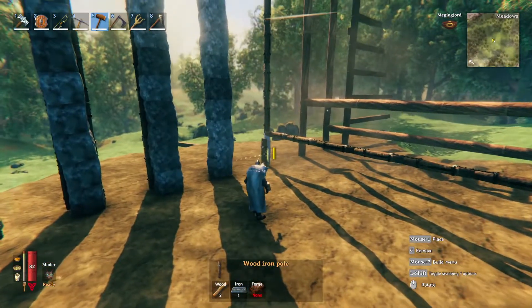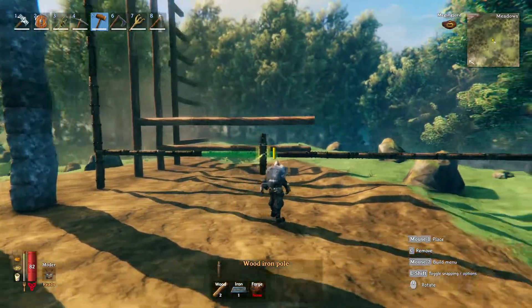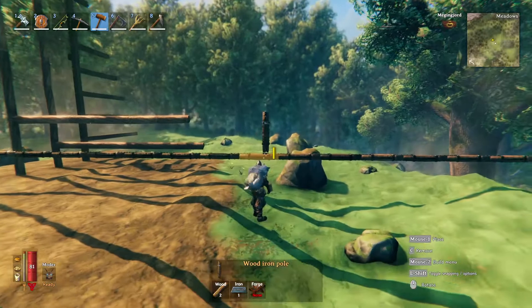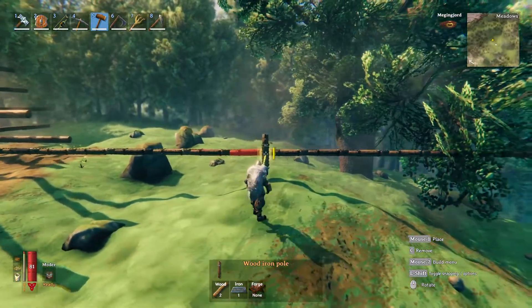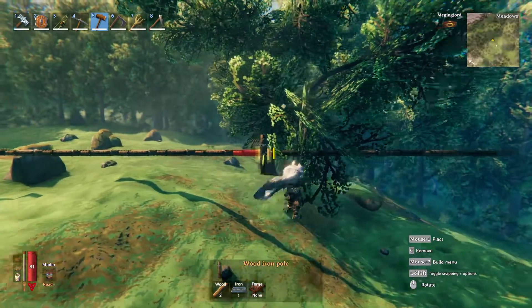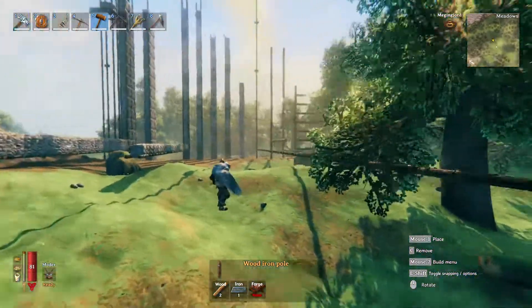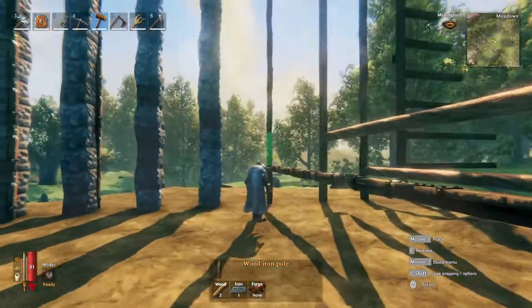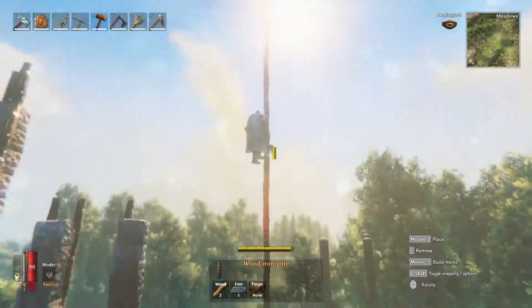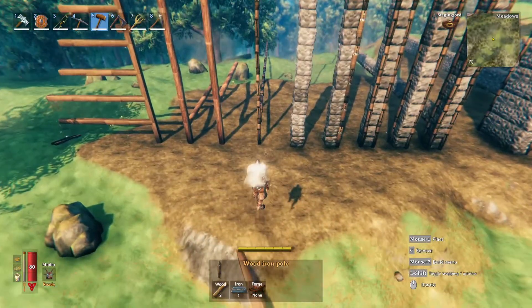Counting from the foundation piece, you can build 24 poles out horizontally — one foundation piece plus 24 out equals 25 total, the same as vertical. So whether you're going horizontal or vertical, 25 in a row is your limit.